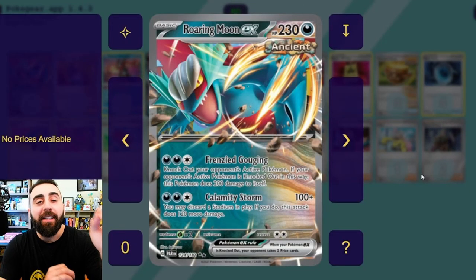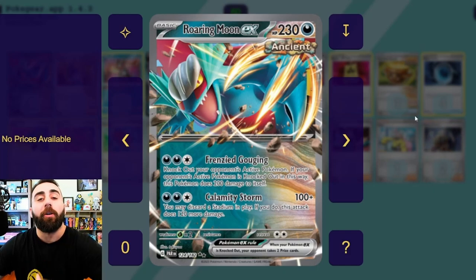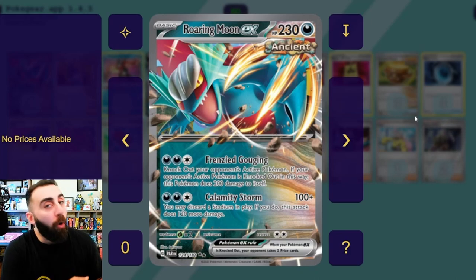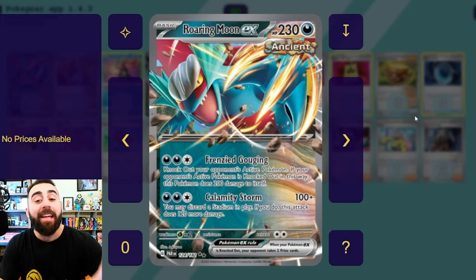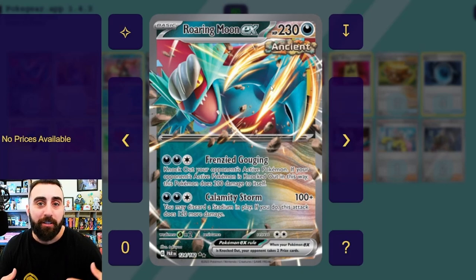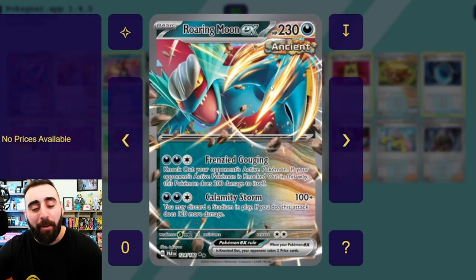We have to talk about Roaring Moon, and one of the things that Paradox Rift is giving us is these Ancient and Future cards. If you've played Pokémon Scarlet and Violet, we have Paradox Pokémon — they are versions of Pokémon that exist in the timeline we know, but they're really old — that's the Ancient — or they're really futuristic, and that's the Future. It has a tag similar to Single Strike or Rapid Strike, and I really like cards with those monikers because I like when cards have a subset of things that can interact with each other.